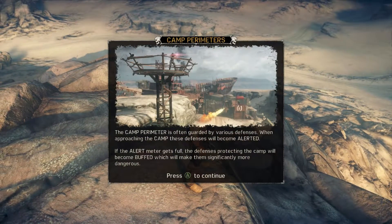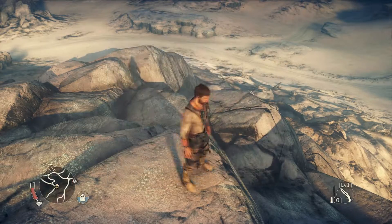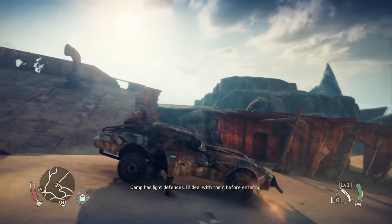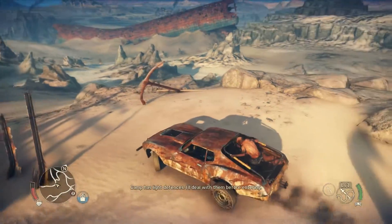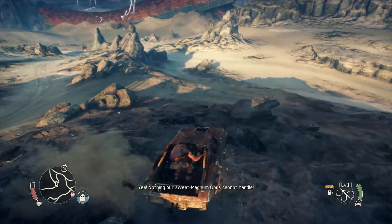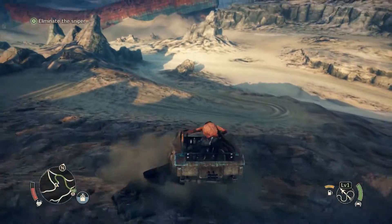Alright then, now we are well aware of the dangers in the camp. Okay then, what's your spy say? Camp is light defenses. I'll deal with them before entering. Nothing our sweet Magnum Opus cannot handle! Let's go down there gently.